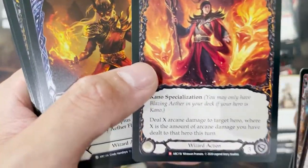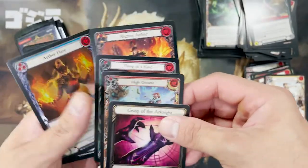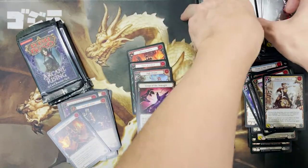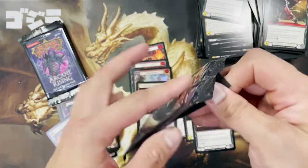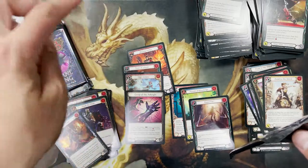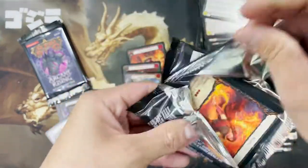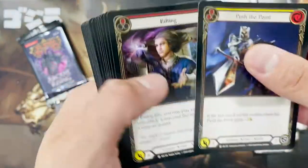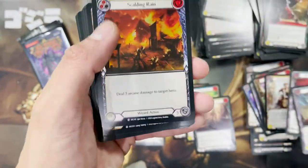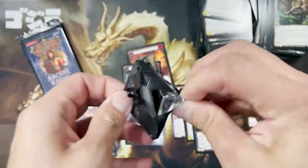Oh — Majestic number three! Oh my god, this is a godly box! Blazing Aether — Mr. Cano Blazing Aether! I wasn't expecting this. So the last box we only got two non-foil Majestics, and now we've got a legendary Graves of the Dark Knight, a foil High Octane, and two non-foil Majestics — that's double the value of the last box. We're ending this case on a super high!